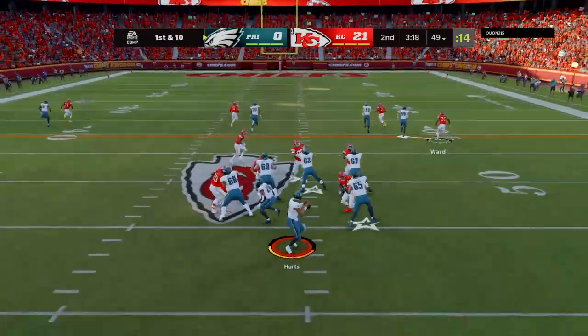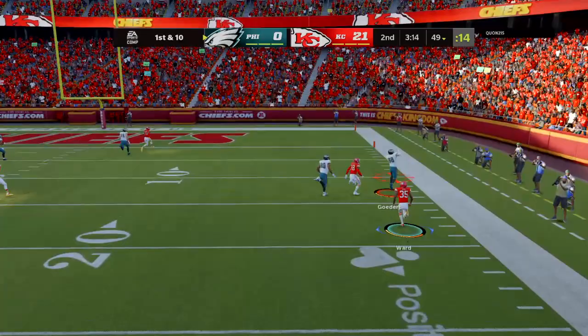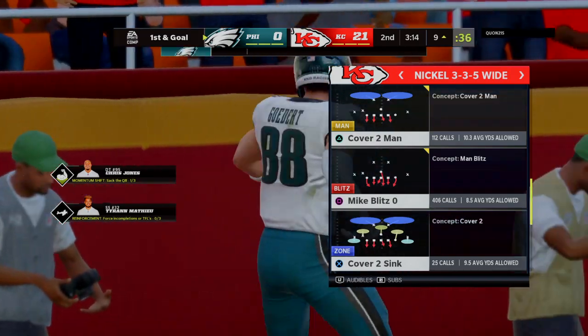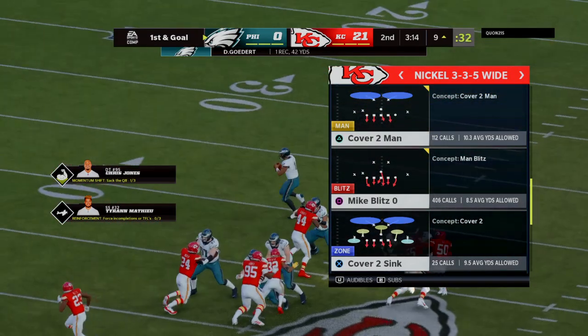They'll fake the give to Sanders. And now Hurts — he's gonna go for a big play downfield. Got a man. It's caught inside the ten, and finally out of bounds just inside the ten. A big play there for Philly.